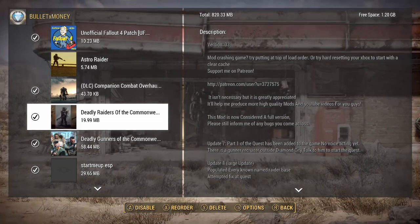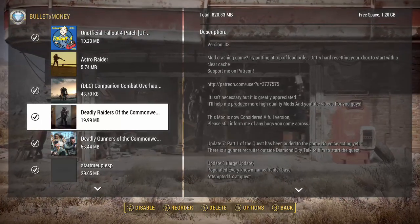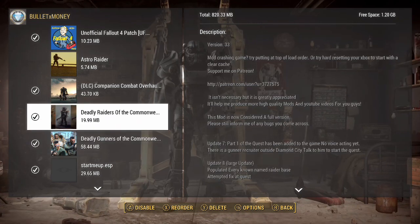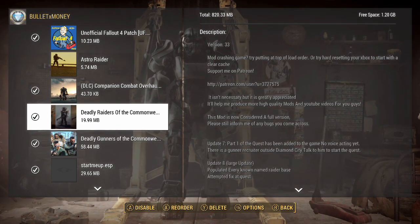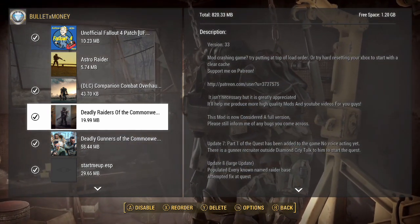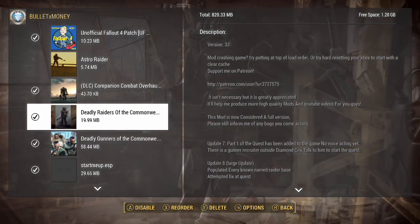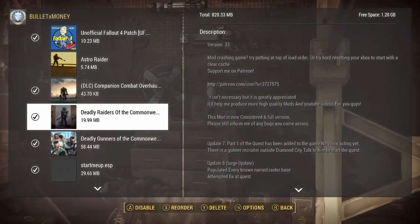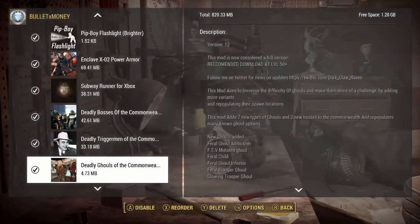Now the good ones: Deadly Raiders of the Commonwealth and Deadly Gunners of the Commonwealth. These are two very, very good mods that I think are very underrated — more people need to download these. They create more activity and make the game feel more alive. You can go to areas where there used to not be anything, and now maybe there's a base there, or you'll be walking down a road and there's a patrol of Gunners or Raiders.